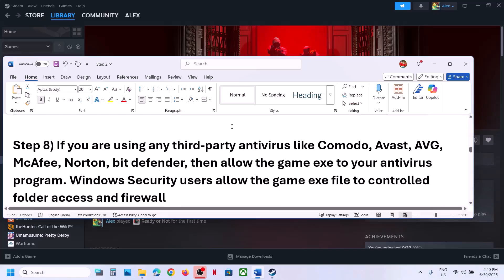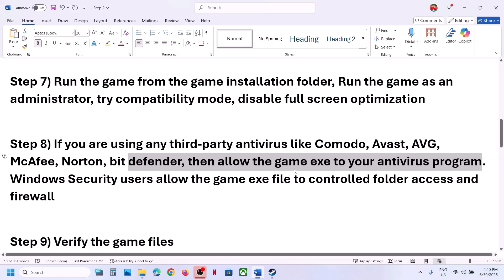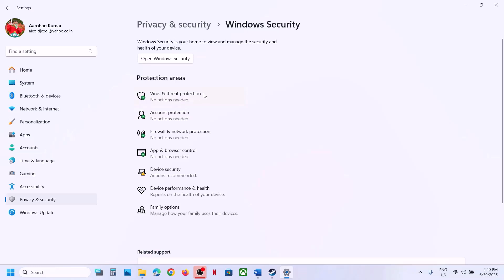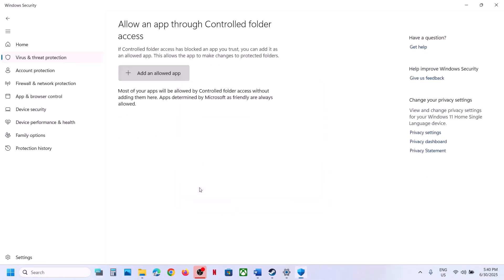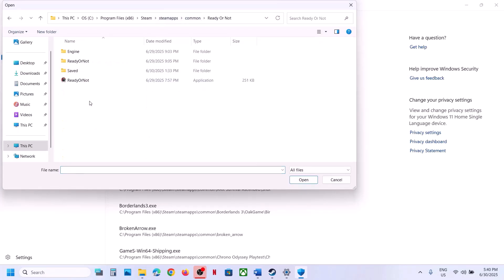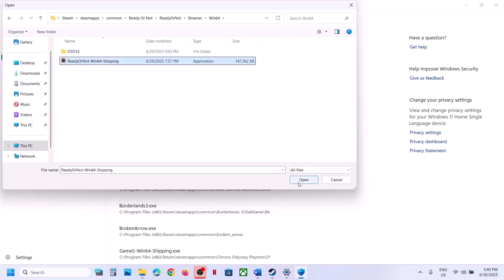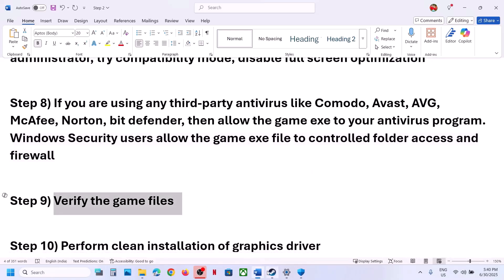The next step: if you're using any third-party antivirus like Avast, Norton, Bitdefender, or McAfee, allow the game exe file in your antivirus program. If you're using Windows Security, open Windows Settings, go to Privacy and Security, Windows Security, then Virus and Threat Protection. Scroll down and click Manage Ransomware Protection, click Allow an App Through Controlled Folder Access, click Yes, then Add an Allowed App, Browse All Apps, go to the game installation folder and select the game exe. Also browse to Binaries, Win64 and add that exe as well. Then launch the game and check.